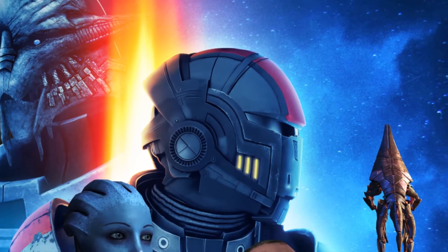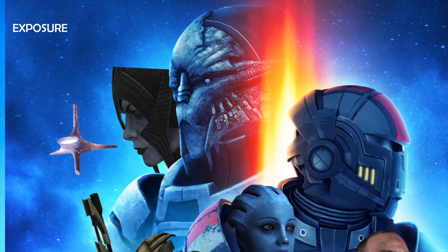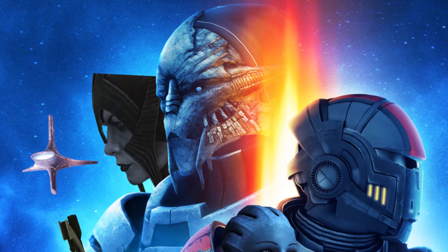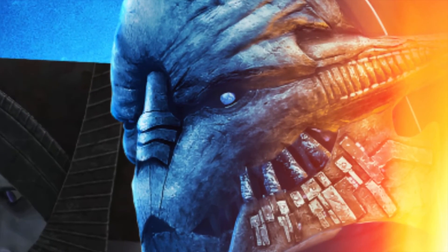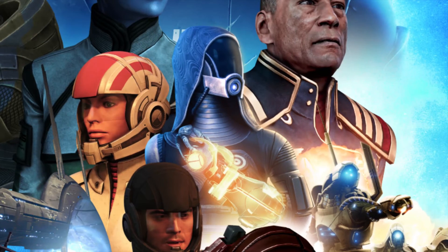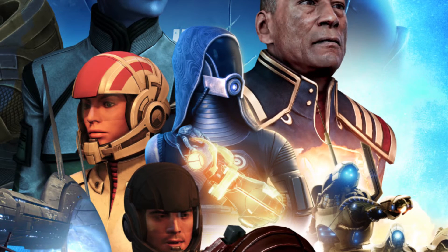Basically the same thing we did for Shepard, we did for Saren but reversed — blue highlights, then an exposure layer to spruce them up. I also added some orange glows for the orange beam, just like I did for Shepard. I then wanted to give Saren blue glowing eyes. You know, he's lost half his face, half his body. So I got a new solid color and painted really softly over his eyes, giving him a small blue glow. I then jumped back to Tali, found an image, and threw it over the Omnitool to give it a bit more glow.